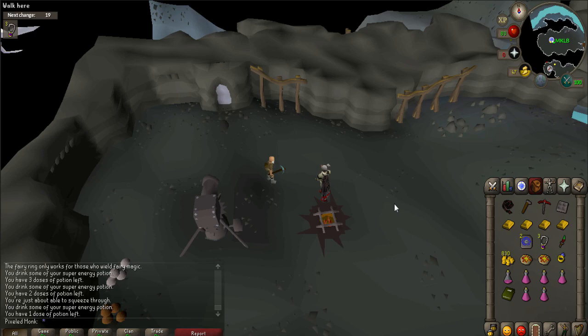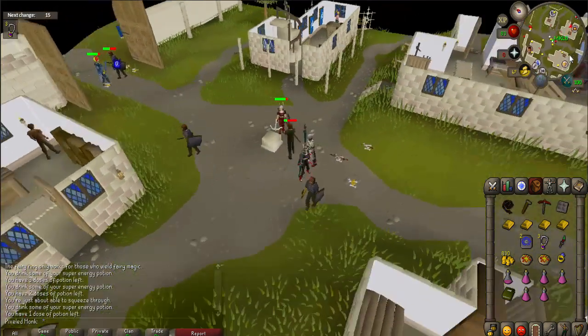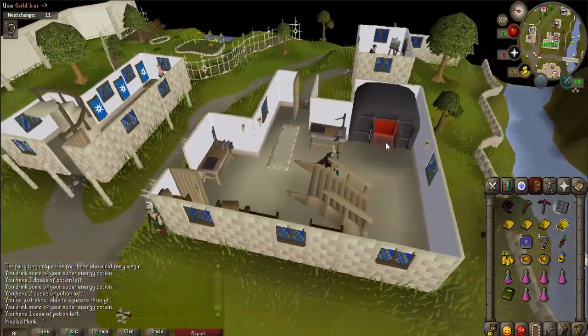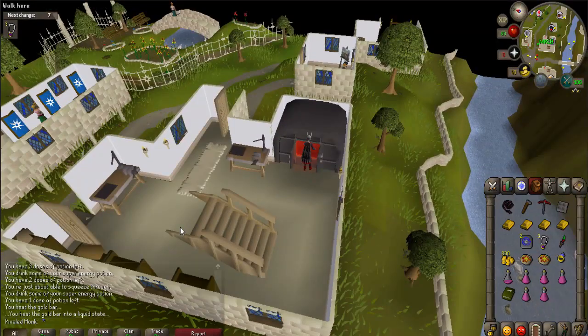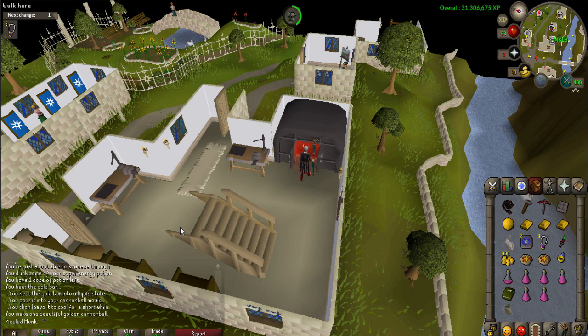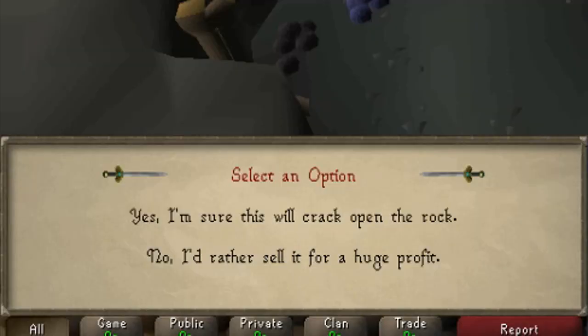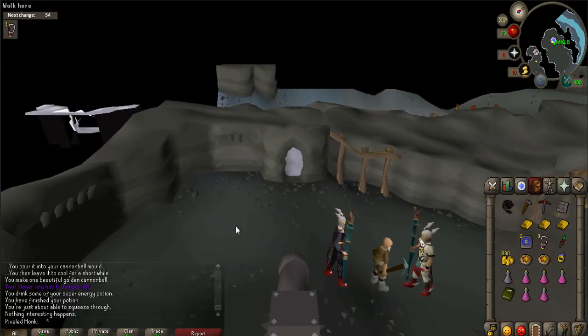Once you are at the furnace, use your gold on it. It will ask if you want to make a golden cannonball — say yes. When the golden cannonball is finished, you will need to go back to Dondekin. Use the cannonball on Dondekin and say yes, I am sure this will crack open the rock. A cutscene will occur and the cannonball will go through the wall. When prompted say: so you want to fire me into the rock? And I can't argue with that, shoot me in.